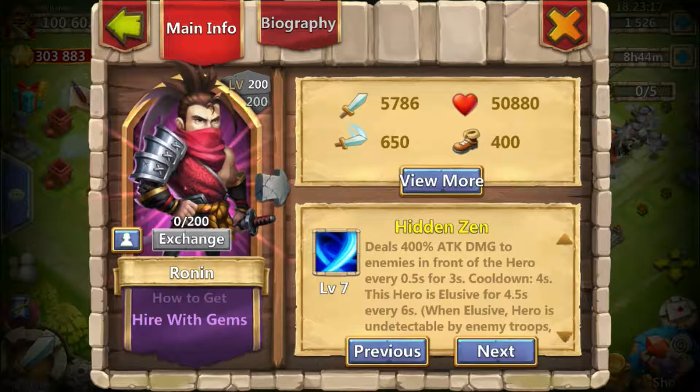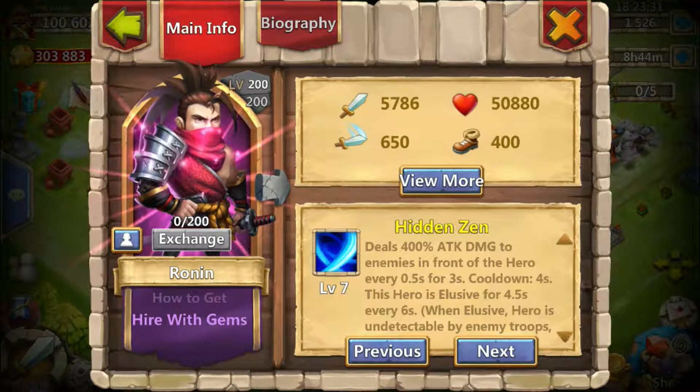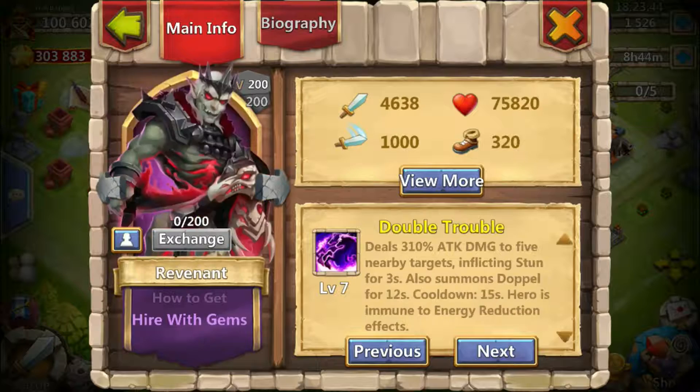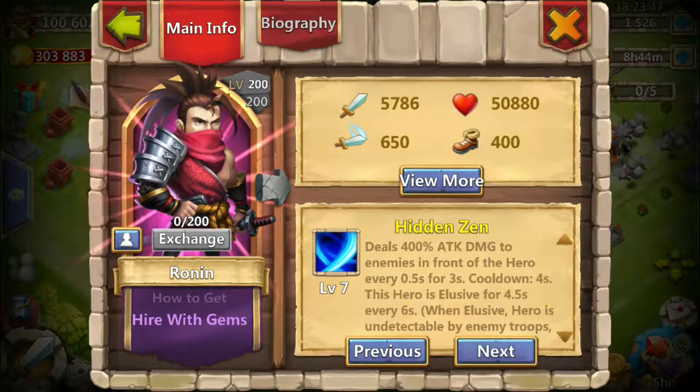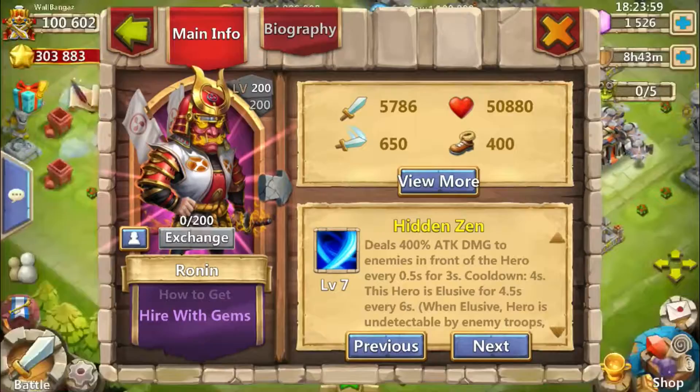He's elusive for 4.5 seconds every six seconds, and that six-second timer resets as soon as he goes invisible on a full proc. So for 4.5 seconds out of those six seconds, he's invisible — meaning you've really only got a second and a half where you can actually hit him. His health isn't even that bad, so there's got to be something that can counter this hero, I'm just not sure what it is. He's also pretty much the most badass-looking evolved hero as well — like Ninja's older brother.